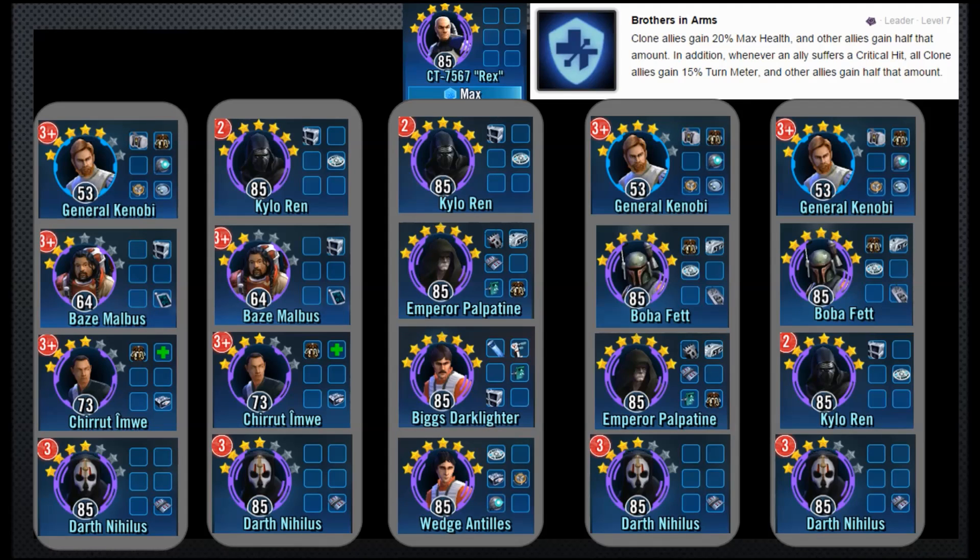Here are the top teams you'll see in the meta report. Rex lead brings those 7.5% turn meter gains whenever any allies are critically hit, and bumps up max health by 10% since we won't be running clones. The team on the far left is General Kenobi, Baze Malbus, Chiru, Inway, and Darth Nihilus. That's a hard team to deal with because you've got General Kenobi — he's just a beast, he's a tank, he starts taking the heat off the team. He dispels, so along with Rex and Chiru, you've got three dispellers going.